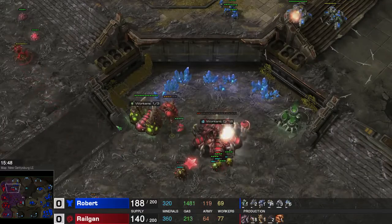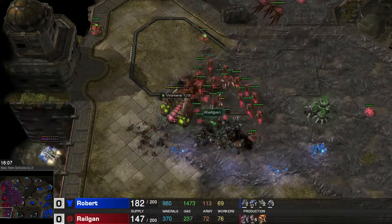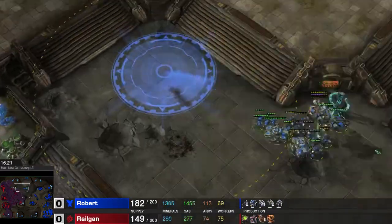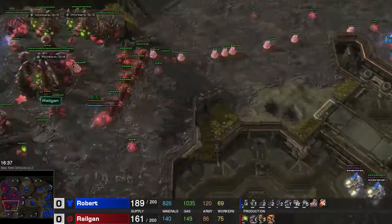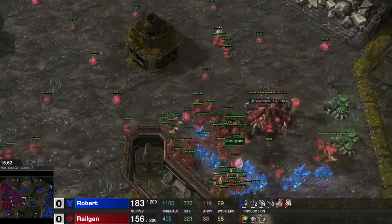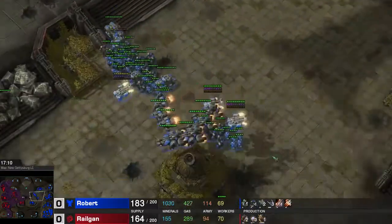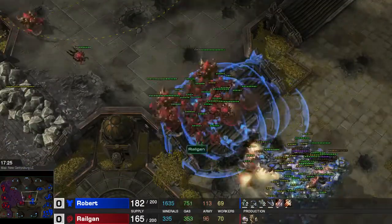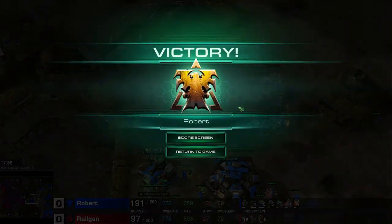I built Corruptors to deal with the Liberators. He's already way up in supply and built Vikings to help protect his Liberators. Then he drops me yet again — another devastating drop taking out my Drones incredibly quickly. I kill off one Medivac and an empty Medivac flies home. I have Ultralisks out but it's simply not enough. He's also building Ravens, presumably for the Point Defense Drone to nullify the damage of my Hydralisks. I take a horrible fight trying to attack down this path, but all my Hydralisks melt immediately and I have to GG out.